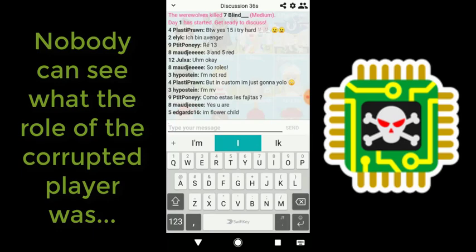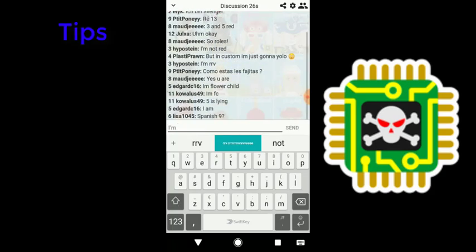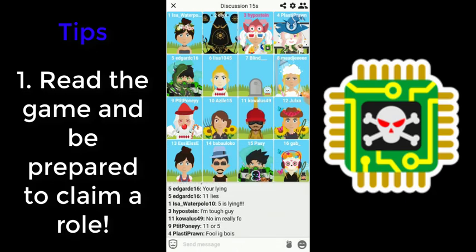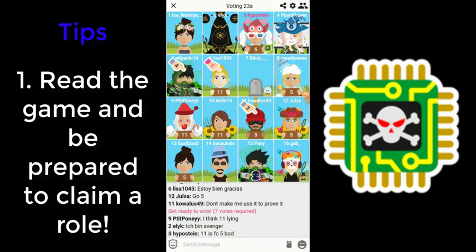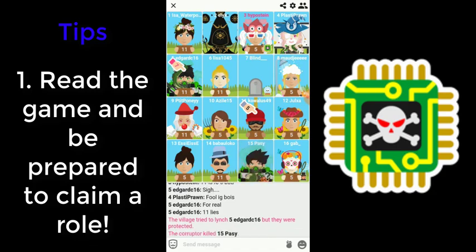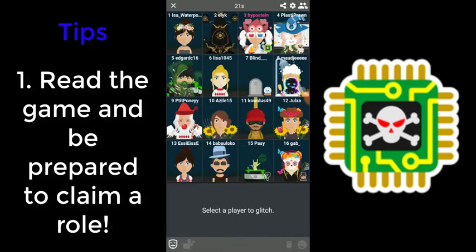This last point also comes with different interesting things to think about. My first tip is, as with any other solo role, read the game well and always be prepared to claim a role that hasn't been confirmed yet. An aura simulation can be a really good strategy for Corruptors, since you can corrupt the person you mean to check and that person cannot say their real aura. The other informers can never check whether your information is true or not, since your checked targets die and don't show their role — so nobody except the medium can validate whether your information is real. But if you don't decide to do an aura simulation, you can always stay silent or act like a villager by participating in the investigations. Just make sure to claim a role before all roles are taken, otherwise you cannot be convincing anymore.